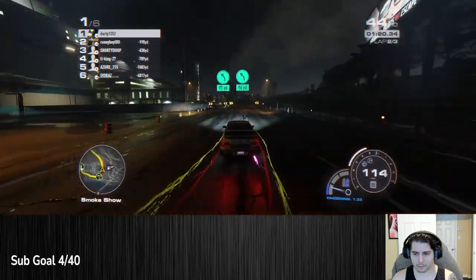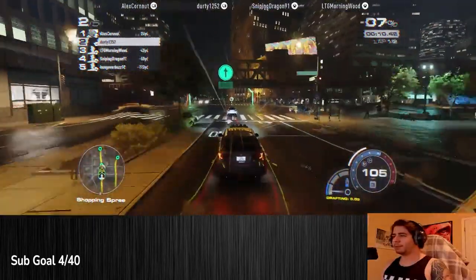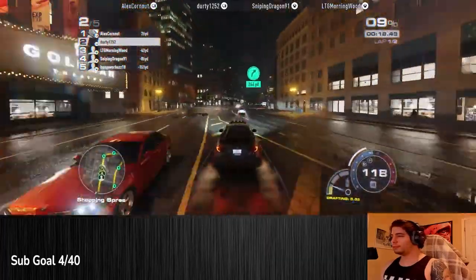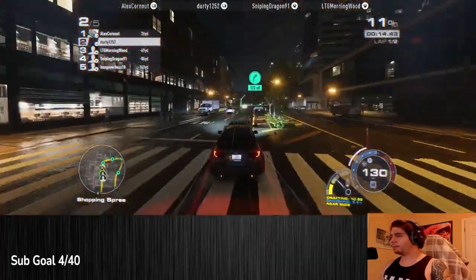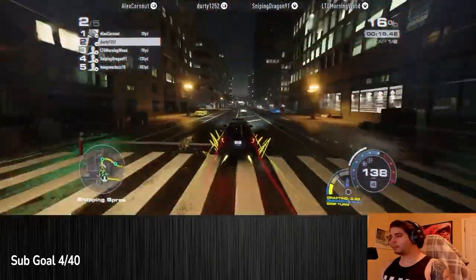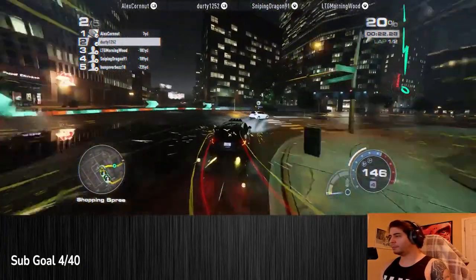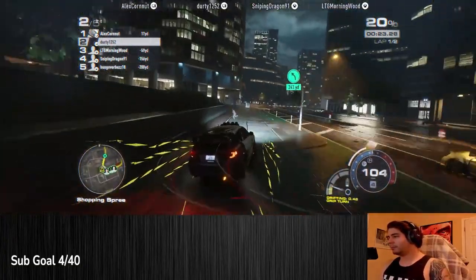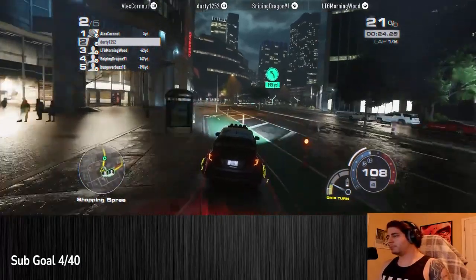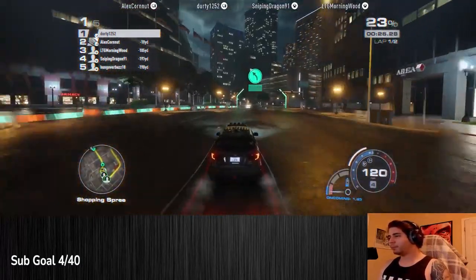This will shave off multiple seconds off any lap time, as well as place the vehicle in positions you wouldn't normally be able to get it into. This is a prime example of how grip boosting can get you through corners faster. My opponent here has the exact same car, same engine, same build. You'll see here that I use my grip boost and go on the outside. Even though I'm taking a wider turn, I'm able to out-angle my opponent, pass them, and continue gaining speed into first place.